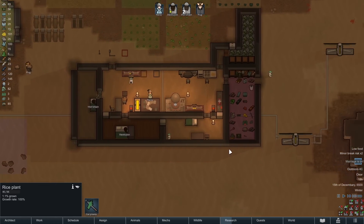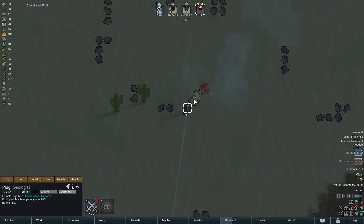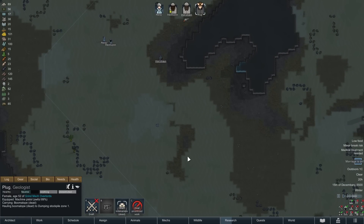How much food do we have? We have no food. So we're going after this — the only animal left on the map was one boomalope, so that's going to feed us until the rice comes in. Hopefully, if not, we're all going to die of starvation.